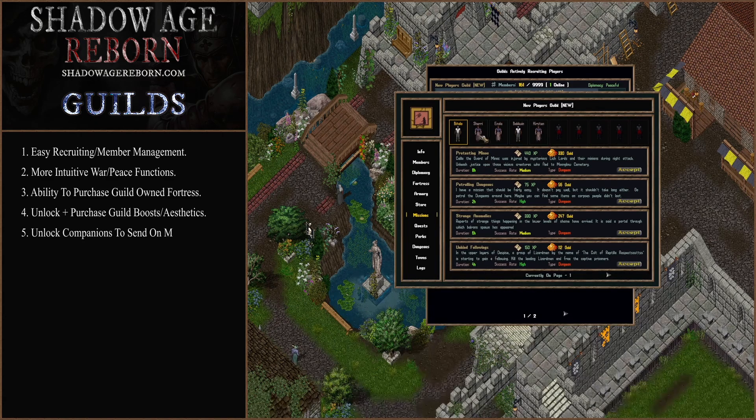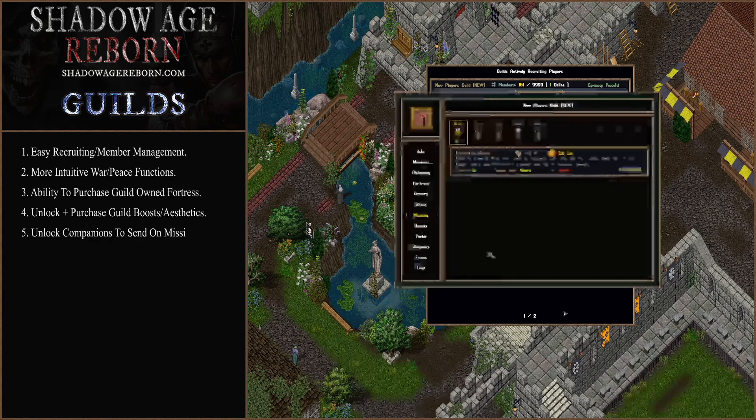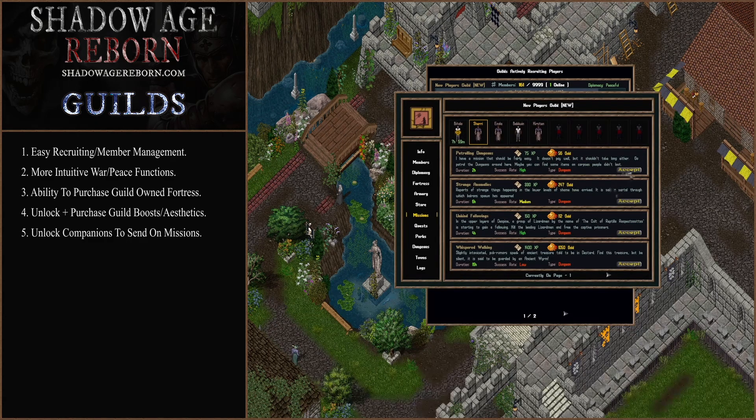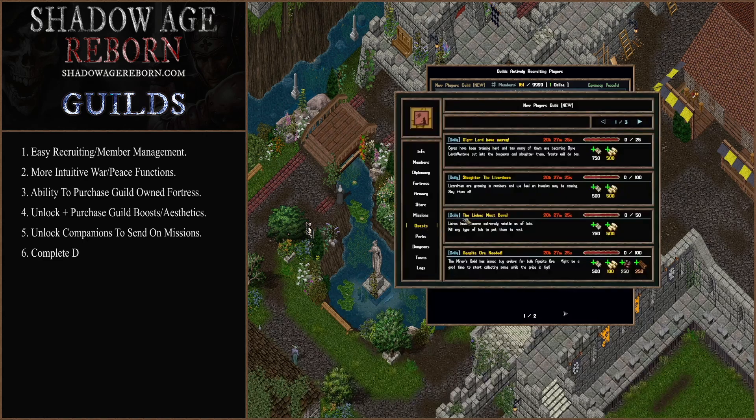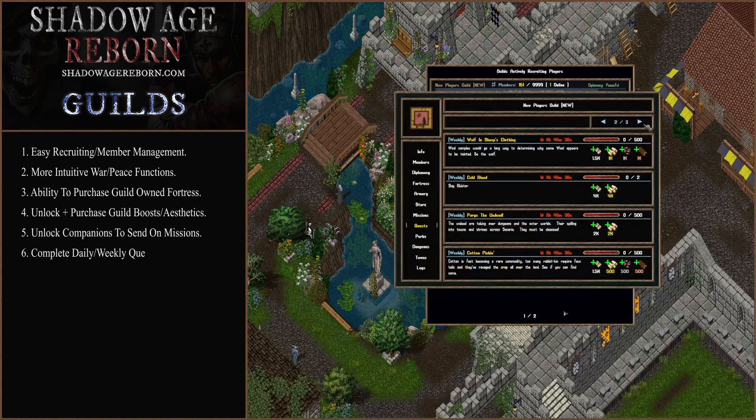The missions tab allows you to send companions on different missions, and that returns guild treasury gold and XP for your guild. So it's very lucrative to do these over time. Guild quests are quests you do for your entire guild — you'll be able to participate, and your guild will get rewarded for just doing the dailies and weeklies.